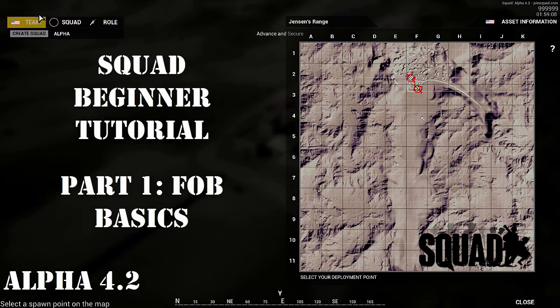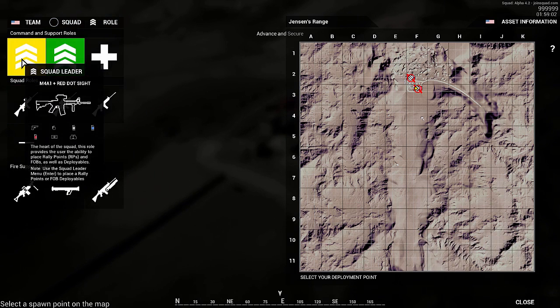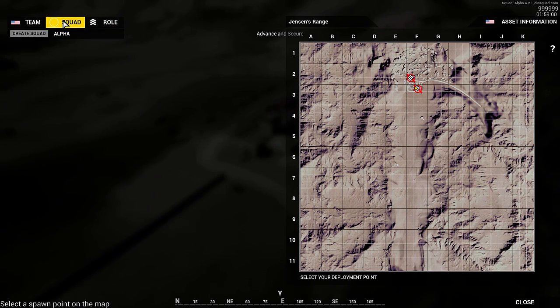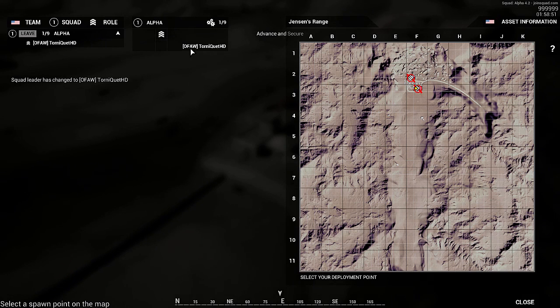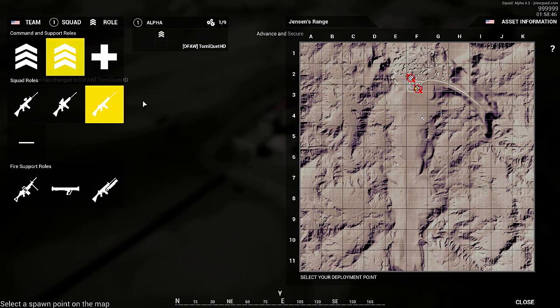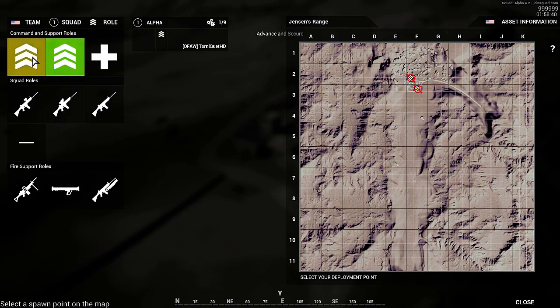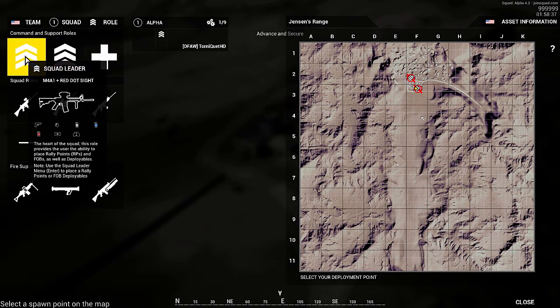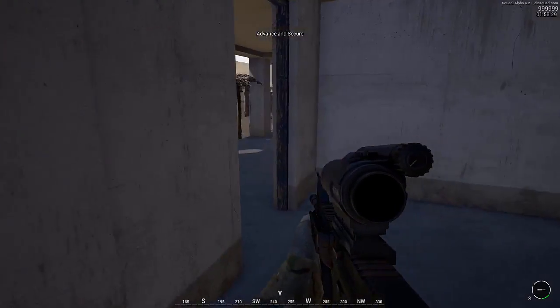When you spawn in, you can choose your role and you can make yourself a squad as well. Normally when you create a squad, you'll be a squad leader — the little sergeant's rank slide comes up. Other people can join your squad afterwards. This is in the firing range, which is just to muck around and have a play. To spawn in, you just click on the point and then close your spawn screen and you'll pop into the game.